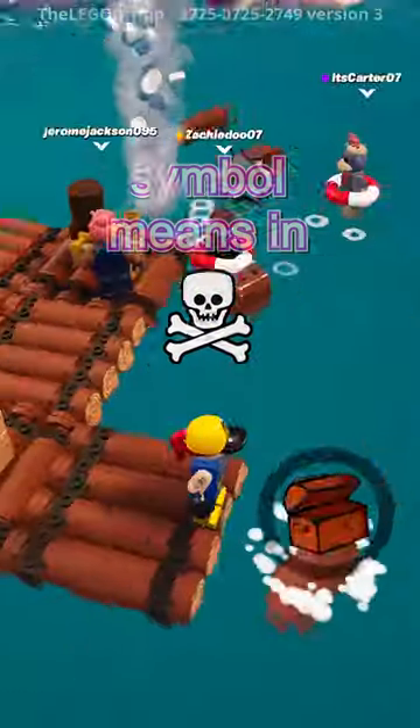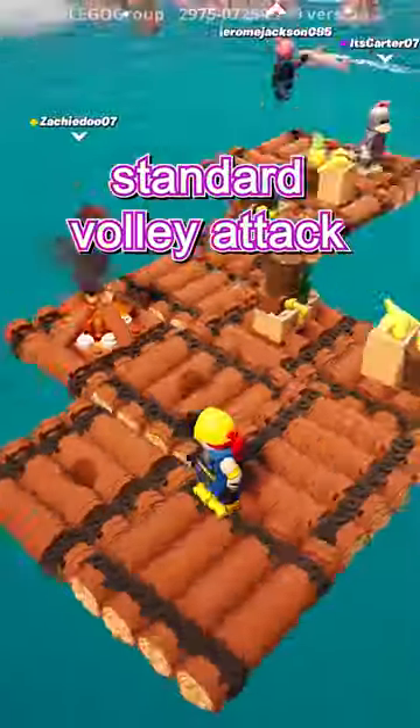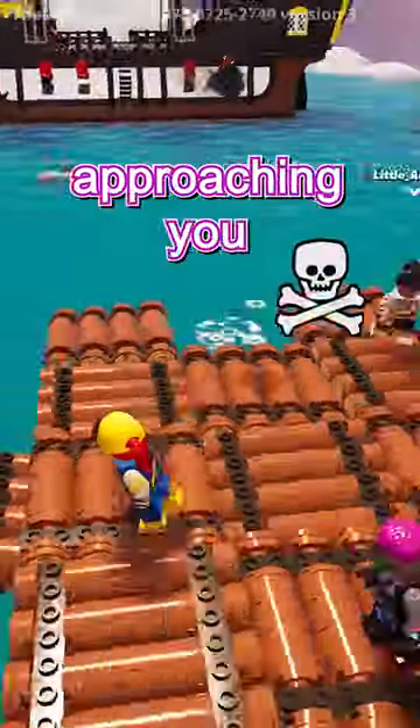Have you ever wondered what the skull and bone symbol means in LEGO Wrath Survival? As it turns out, it's a warning that the pirate ship isn't using its standard volley attack of 1-4 cannonballs. Instead, you're being targeted specifically and the cannonballs are approaching you tile by tile.